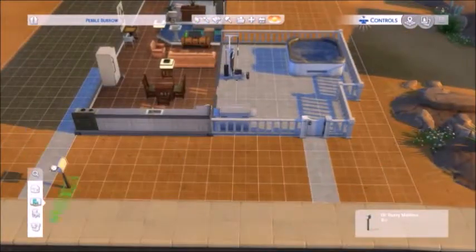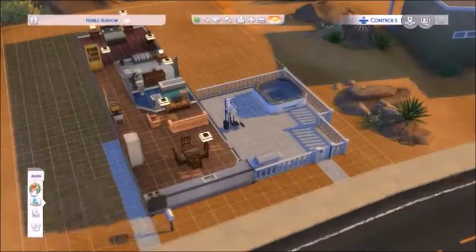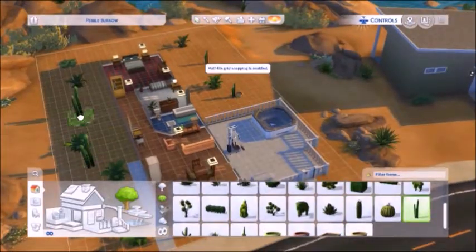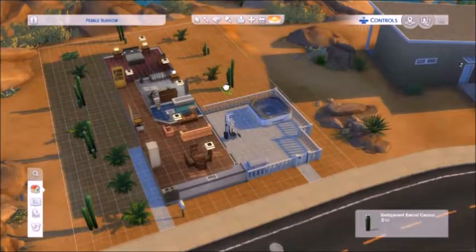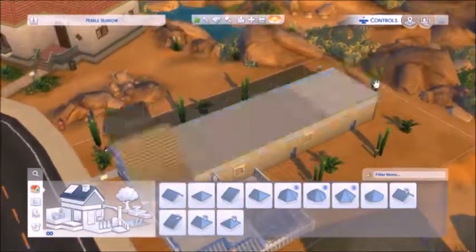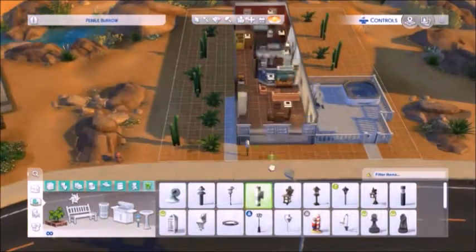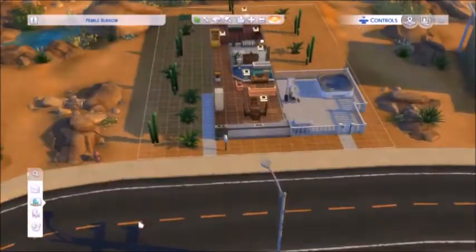The outside of the house has this really ugly orange siding with a white stripe in the middle — it looks horrible. I didn't have anything to actually match that, so I just put something I liked: gray siding on the outside. It actually looks like a pretty good trailer from the outside.